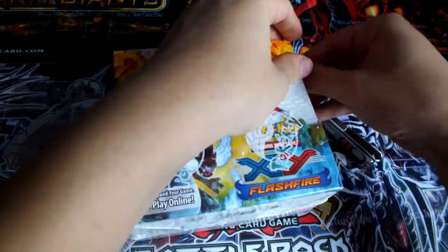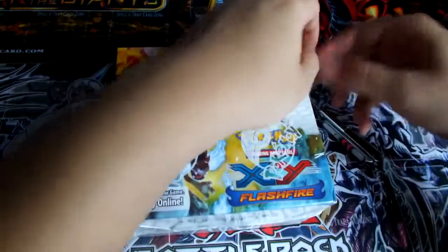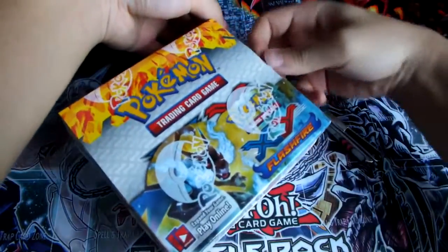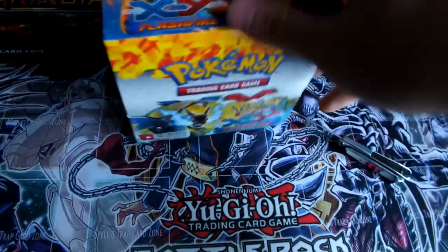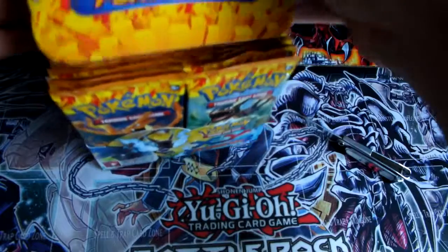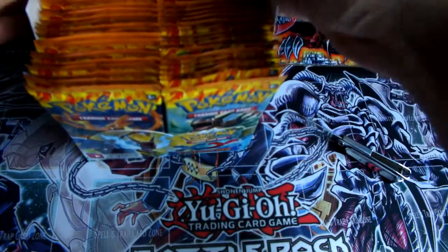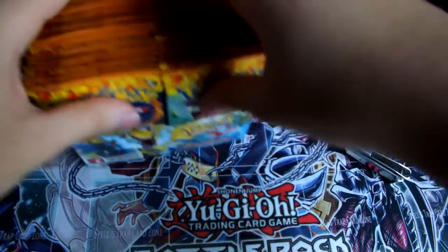Some cards we'll want to pull out here are the Mega Charizard X, the Mega Charizard Y, the regular Mega Charizard, and see if we can pull any secrets. And also get some full arts if we can. Especially Lysandre, because that's the most important.